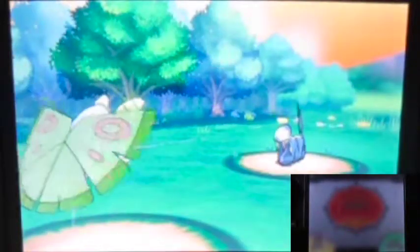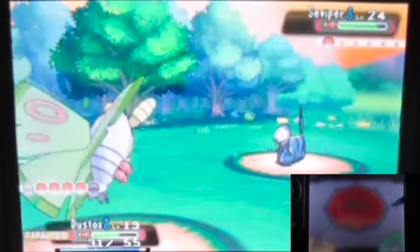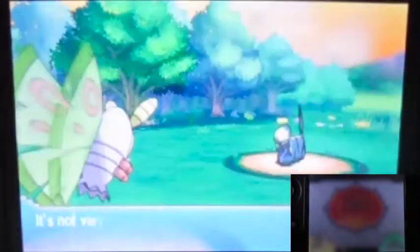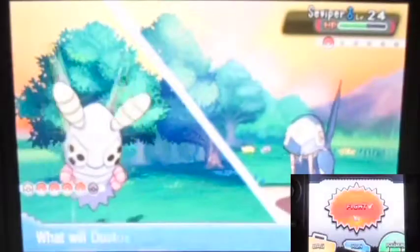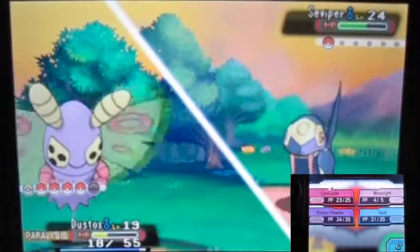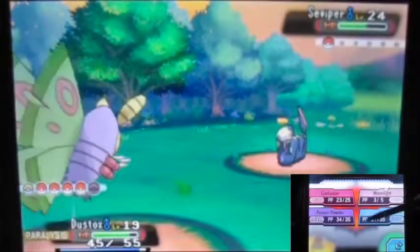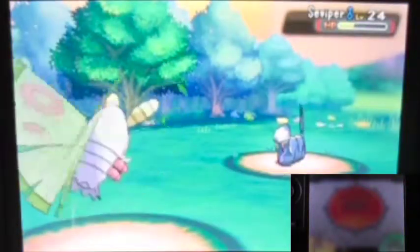It used Glare and now I'm paralyzed — god damn it. At this point you don't have Fly yet so it's kind of hard to backtrack. But I believe this area is easy enough to backtrack from — if you reach the tunnel from Petalburg to Rustboro it's much easier. I also haven't shown that before. I haven't accessed some areas yet or already did — I don't have the best memory, sorry guys.